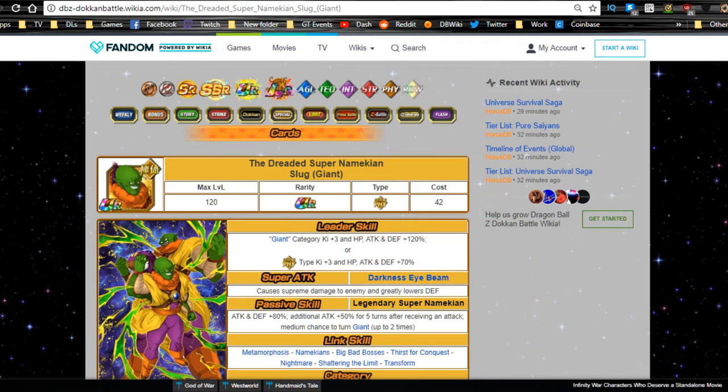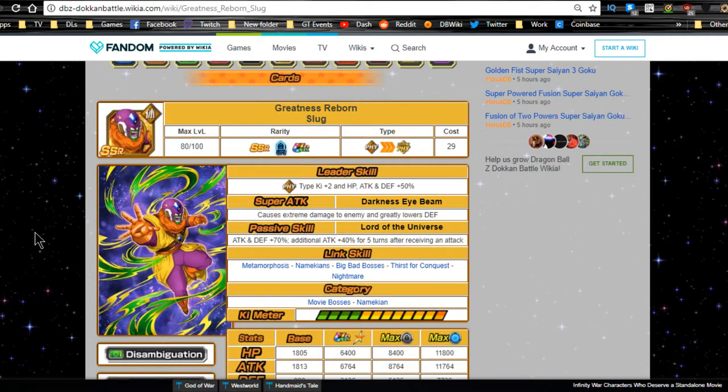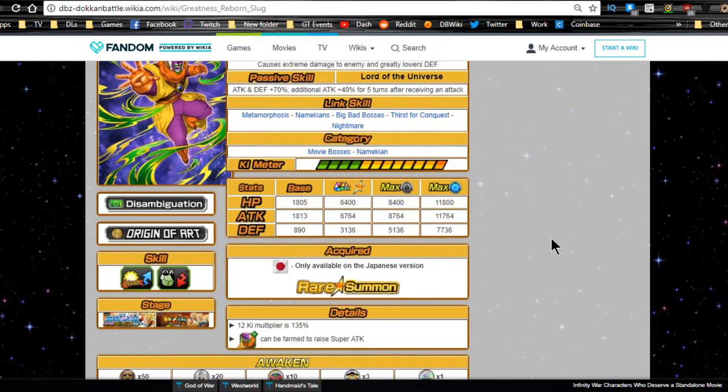Without further ado, let's jump into this video about Lord Slug, the dreaded Super Namekian. We want to go over his SSR variant first — Greatness Reborn Slug, from the Lord Slug movie. Leader ability is Physical type Ki+2, HP/Attack/Defense +50. Super attack Darkness Eye Beam causes extreme damage and greatly lowers defense. Passive skill Lord of the Universe: attacking defense +70, additional attack +40 for five turns after receiving an attack — so he won't have that 40 buff until he's attacked, giving him 110 attack for five turns.